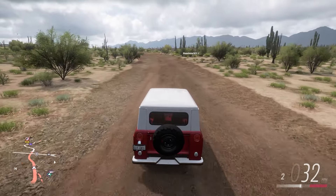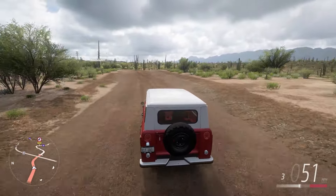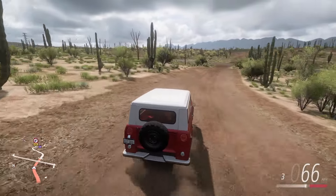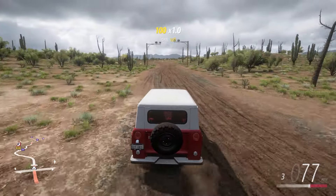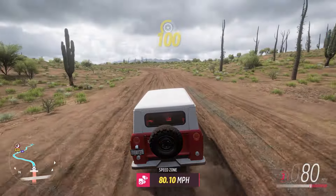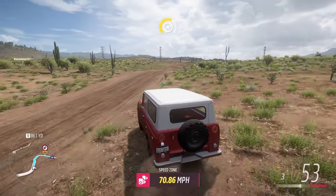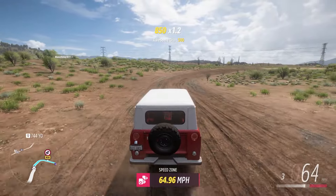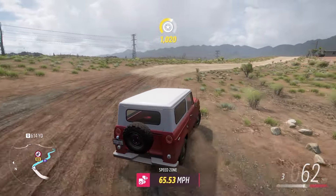Kicking things off with number 10, it's the International Scout 800A. At first, this car may not exactly look like a whole lot. However, it is actually the best in class for A to D class off-roading due to its insanely good acceleration and incredibly high straight line speed. So if you have any off-roading events coming up, make sure you give this car a purchase.